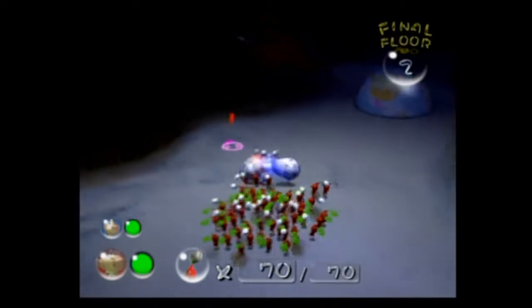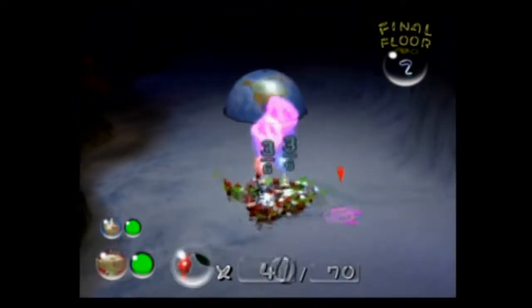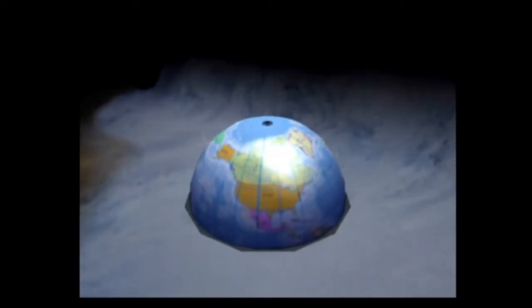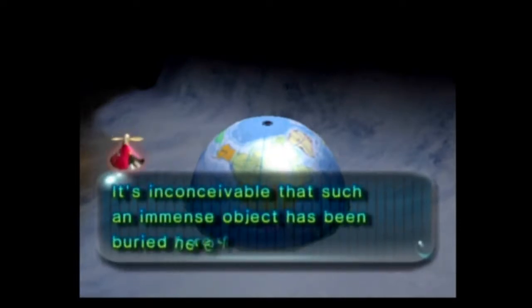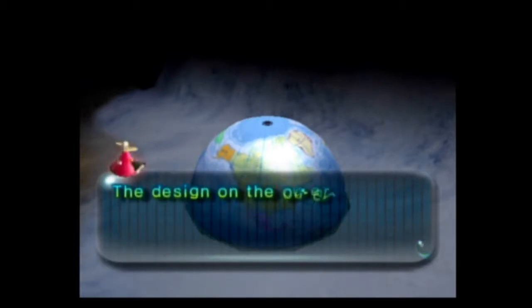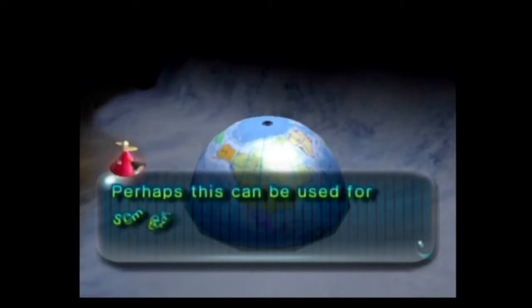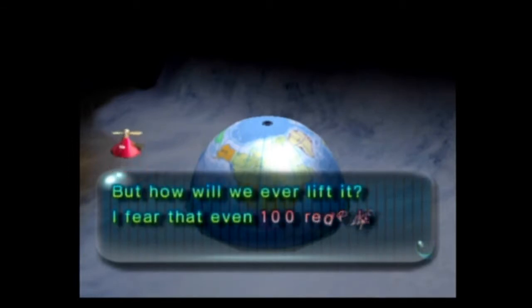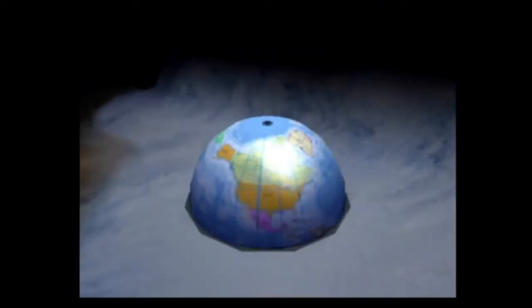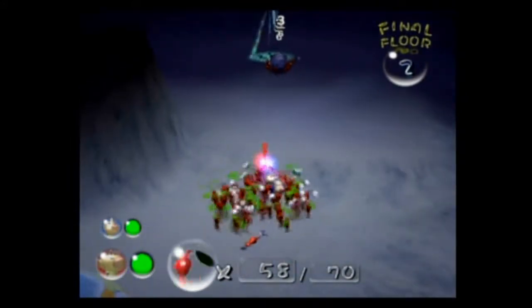It's the final floor. Time to swarm, guys. We got to them before they could kill our Pikmin. It's the top of the globe. It's inconceivable that such an immense object has been buried here for so long. The design on the outer shell resembles the surface of the planet as seen from space. It needs us to have 101 Pikmin, which is physically impossible - especially since we only have seventy right now.